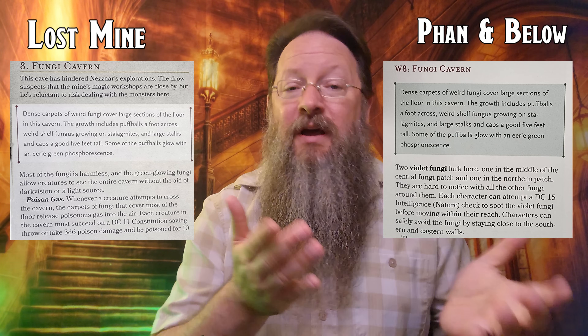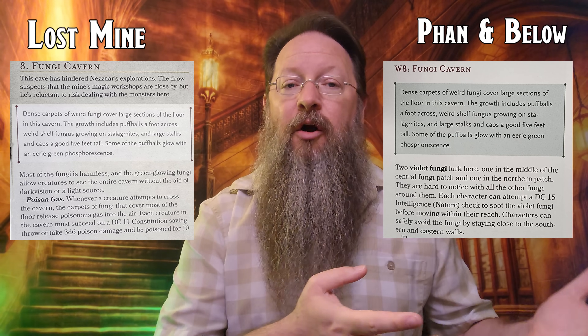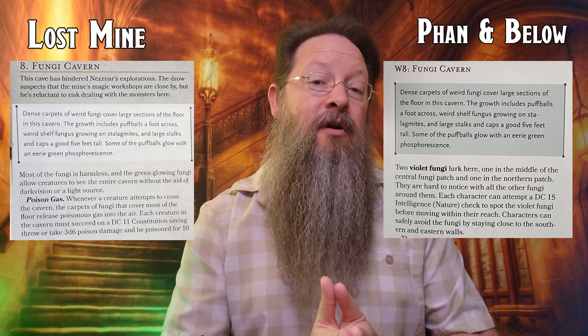Part 4 of Lost Mine and Chapter 4 of Phandelver and Below are both called Wave Echo Cave. The map and wandering encounters are the same, but there are a few subtle changes. In the Fungi Cavern section, in Lost Mine characters could get poisoned by stepping on some shrooms; in the new version, they might have to fight two violet fungi. Mormask the Wraith is still there, but his treasure has been beefed up slightly. The Doppelganger and Nezznar the Black Spider are still in both, and those encounters play out much the same.